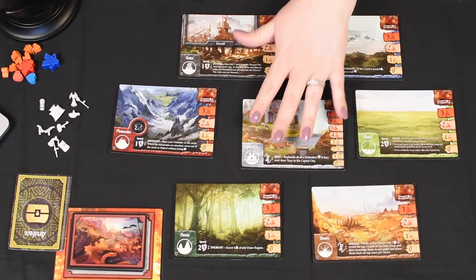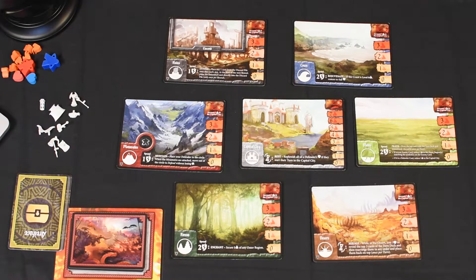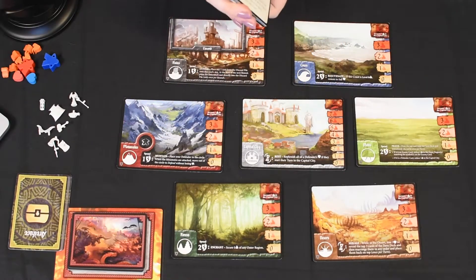I just want to make sure that everything is visible. The next thing that we need to do is pick our characters. You won't be able to see my characters while playing because I just don't have enough room. So I'm going to go ahead and select a character — let me get the character deck. That's our character deck and I'm just going to give that a quick shuffle.